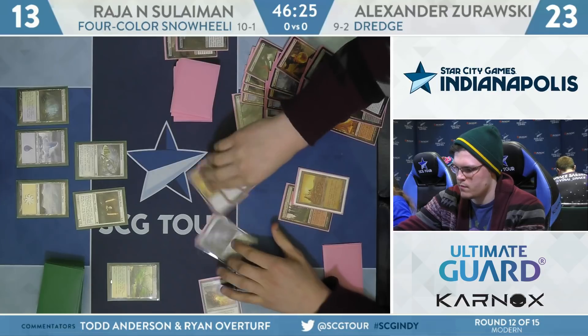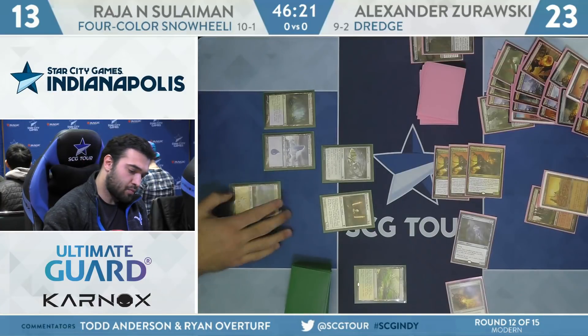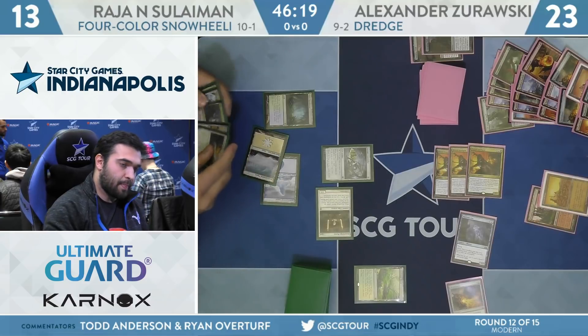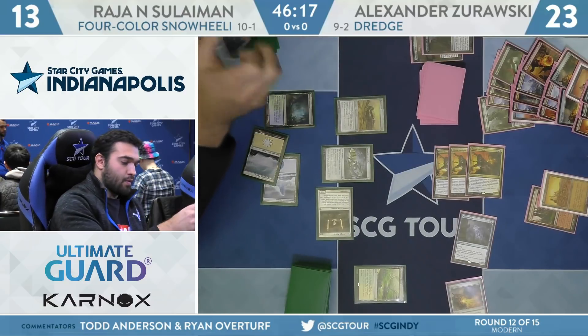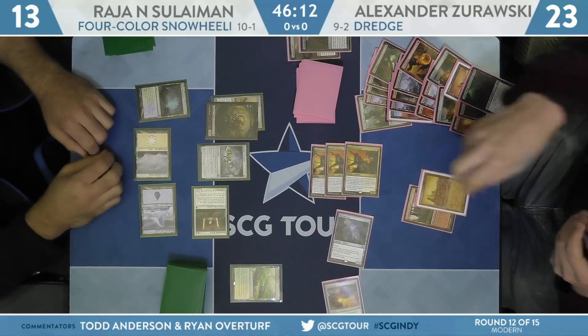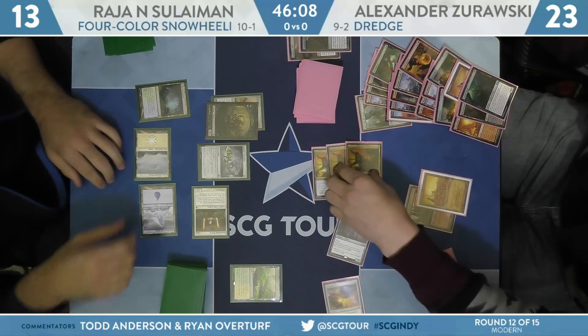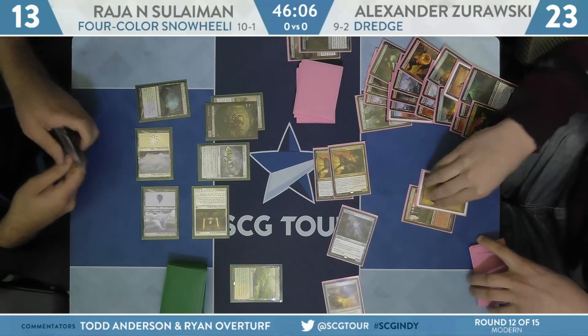Here's an attack with all three Amalgams and the Narc Amoeba. Stoneforge Mystic will put in the Batterskull for Suleiman. Germ jumps in front of one of the Prized Amalgams — it's going to be minus three on total life math here. Suleiman to ten.